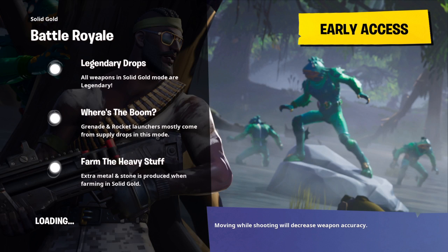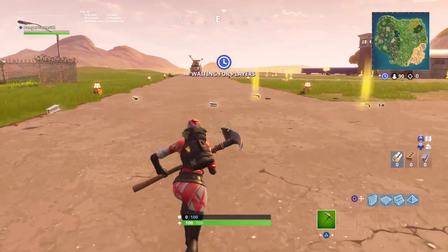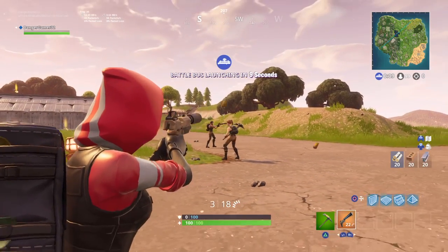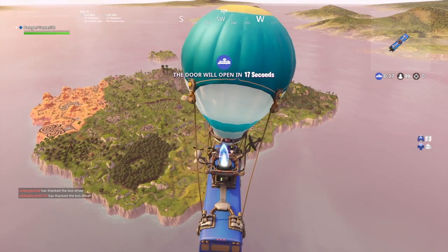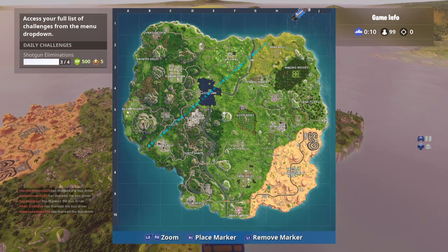Shockwave grenades — send yourself, allies, and enemies flying, but you take no fall damage. It's basically the opposite of an impulse grenade strategy: you go flying farther. This is so good. We're going to land risky. Hopefully we can get a shotgun and get my shotgun elimination.